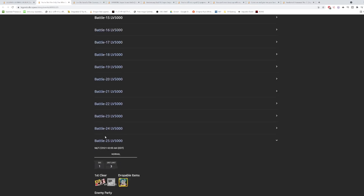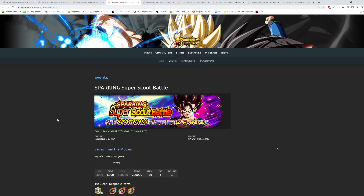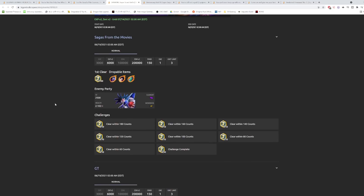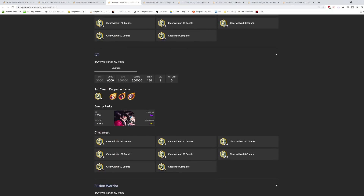This is where you get the new equipment, which we'll look at later. There's also a new PvP message on both events. A new Sparking Super Scout Battle is coming out on the 19th, available this weekend. For the Sagas in the Movies scout, I'd recommend doing all stages once just to get the rare metals. GT has Green Kid GT Goku, Purple Super Saiyan 4 Goku, and Yellow Sin Shenron.